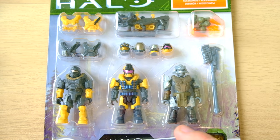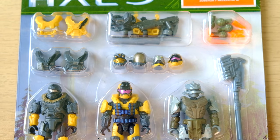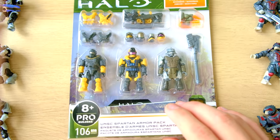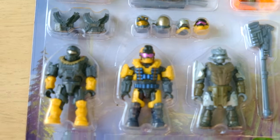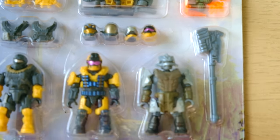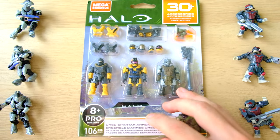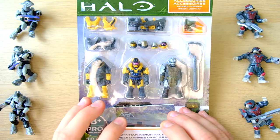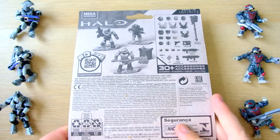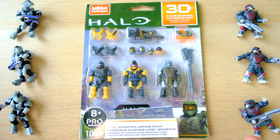I've been with Mega Constructs for 11 years now and I have never seen this many armors in a set, let alone one that's so cheap. Not only do you get two Spartans with all this Reach customization and muzzle flares and all those weapons, you also get a Brute Warrior as well - he seems to just be thrown in there. This seems like just the most beautiful set. I am about to tear this open and we've got enough base jumpsuits here to build all of the Spartans. This is going to be a very exciting day indeed.